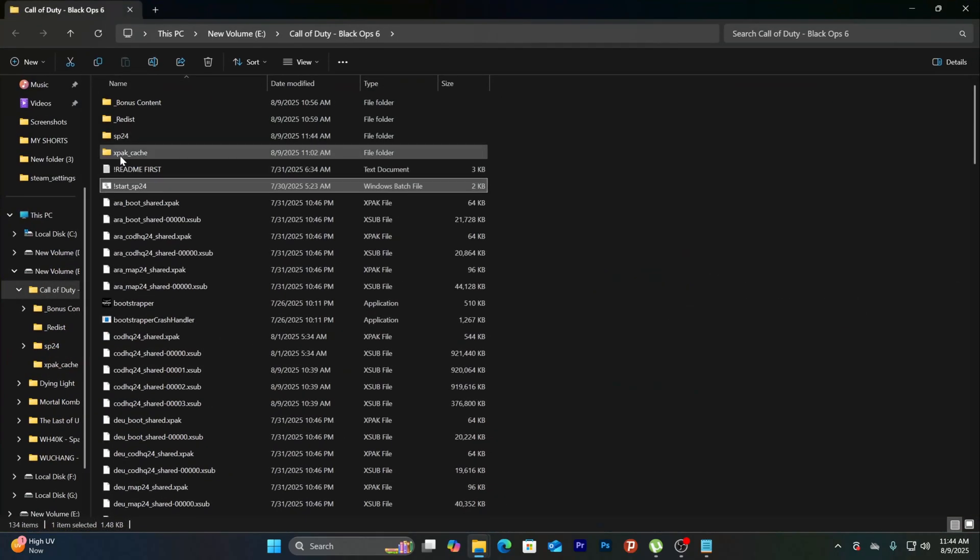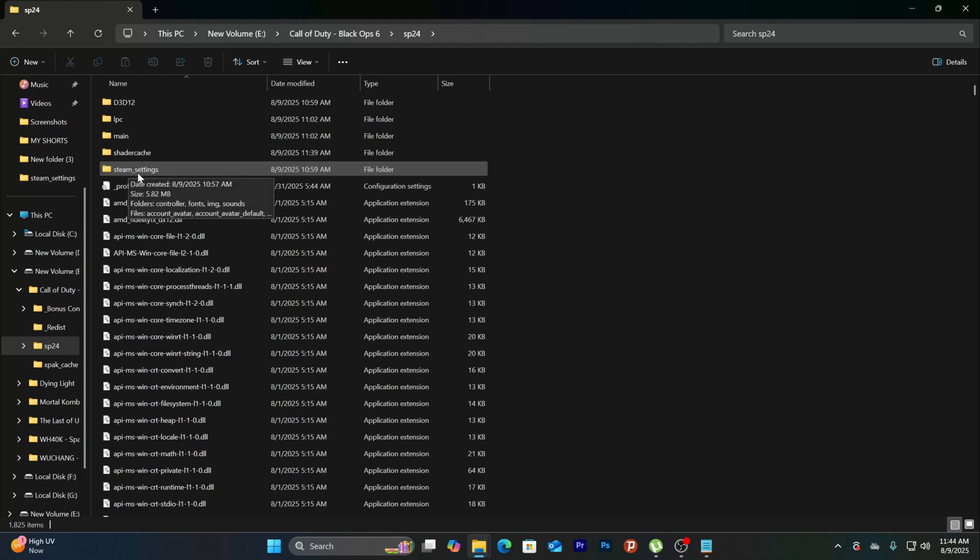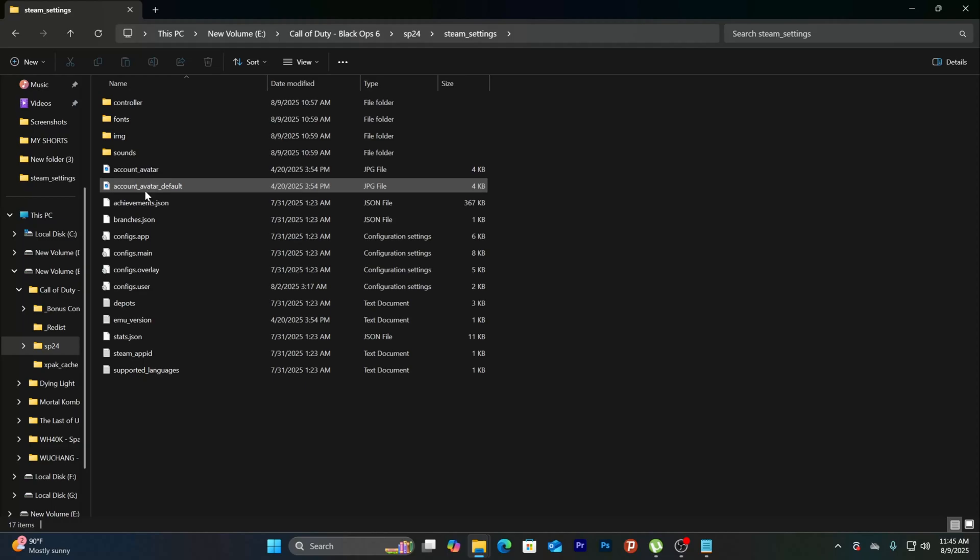Once you open the file location, you want to click on where it says SP24. And once you open SP24, you want to go down to steam underscore settings.